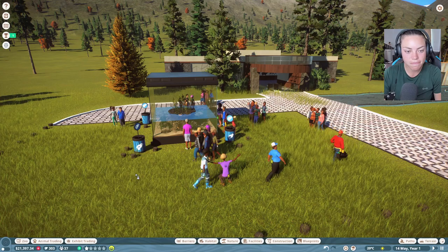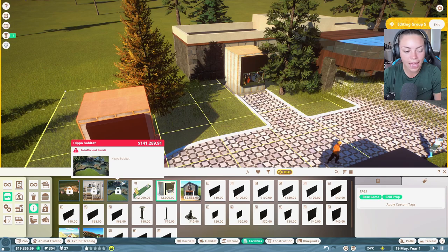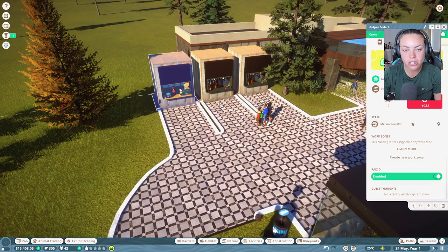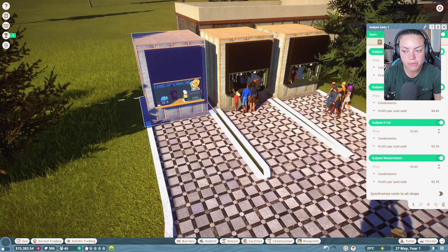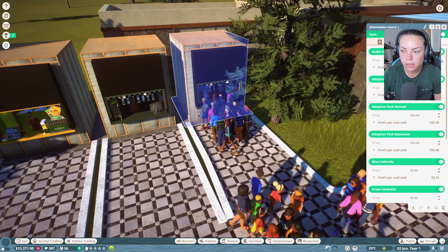We need an educator and somewhere people can spend their money. Let's put in an information center — we need something with a big queue because people do queue at the food store. Let's put a drink stall in too. I'll adjust prices so we can make a bit more money — even putting it up a pound, every little helps.